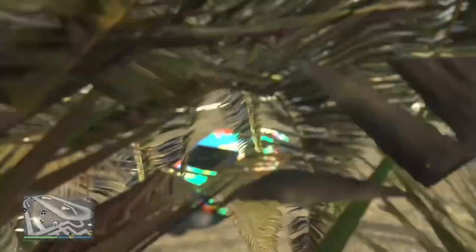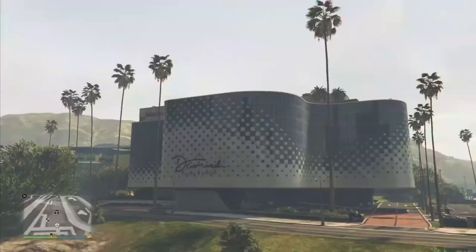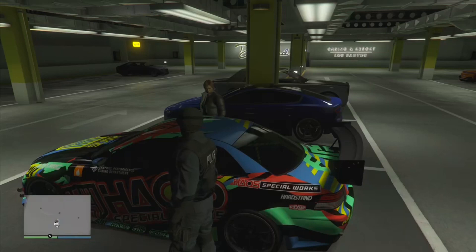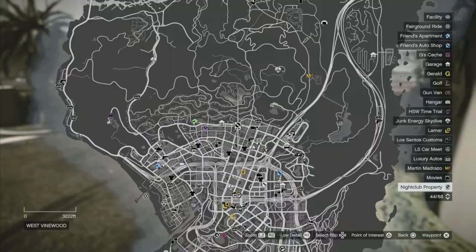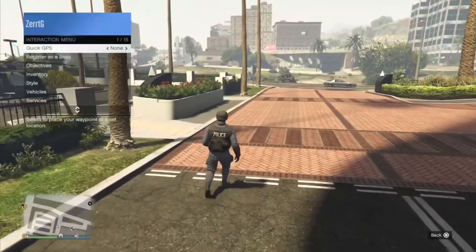Your friend does need to hop inside of your car, and then you're going to go up to the casino parking garage and click parking garage. Once inside, your friend is going to go back inside the vehicle, and you are going to exit the parking lot. Now make your way to your nightclub without using any personal vehicles. I'll be using a CEO helicopter.